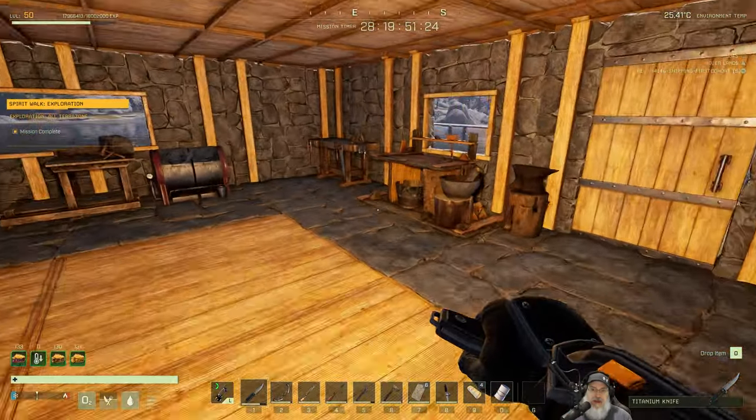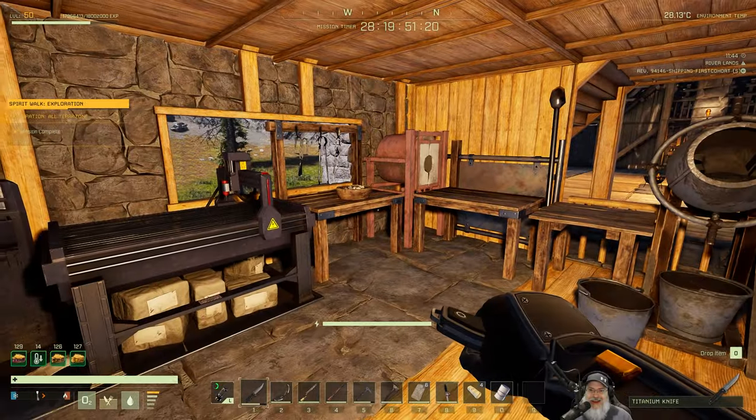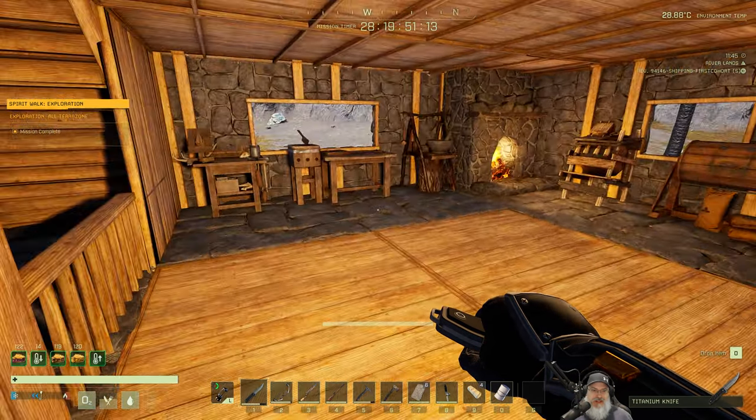Wait for that glass and then we'll start making some windows — we need windows in here too. We're definitely going to have to get more epoxy and more silica going, but I want to get those windows in place.